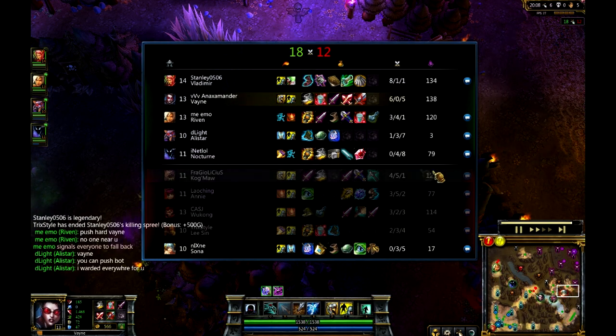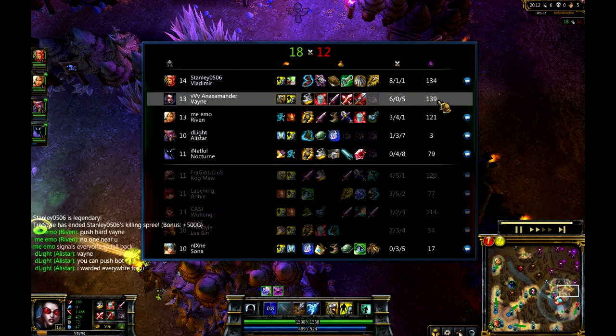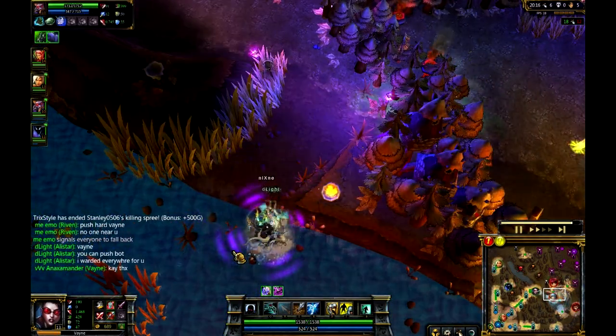Especially against a Vayne who's just been tearing him apart. And not to mention roughly 20 CS ahead - 18 CS for Anax. Going to be doing really good stuff here.